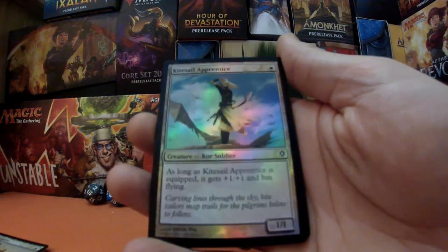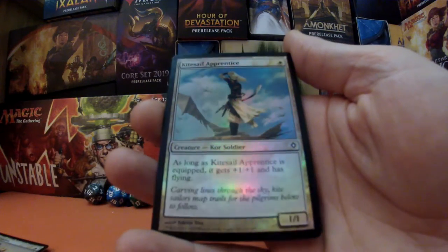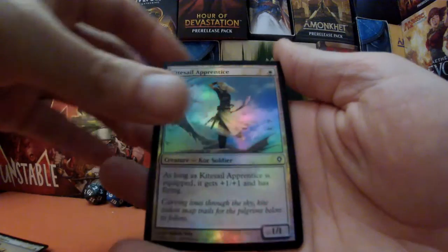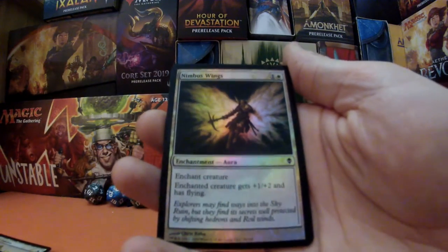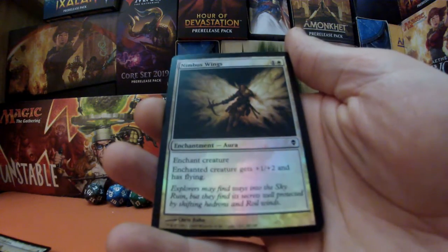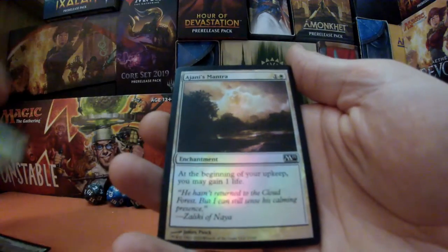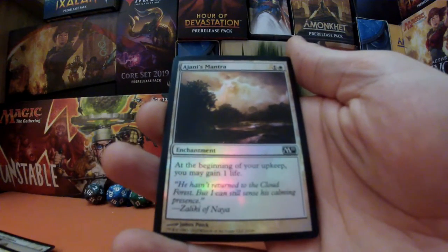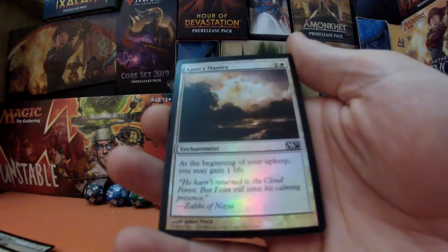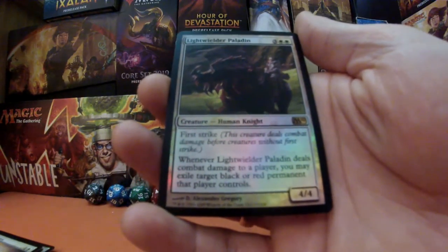Next we've got Kitesail Apprentice, a core soldier — 1/1 for one — and if this is equipped it also gets +1/+1 and flying, pretty amazing. Next we've got Nimbus Wings, it is an aura, enchant creature for one and white — enchanted creature gets +1/+2 and has flying. Next we have Ajani's Mantra for one and a white — at the beginning of your upkeep you may gain one life. Very nice indeed.